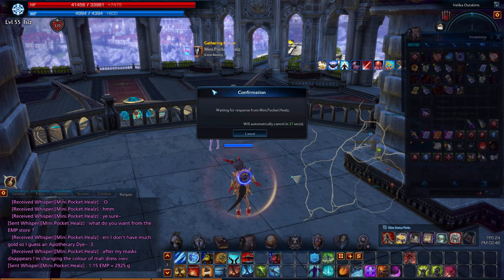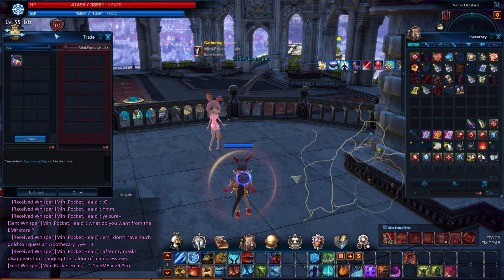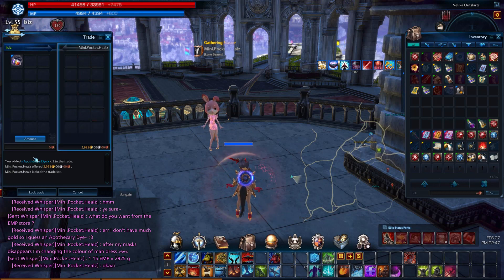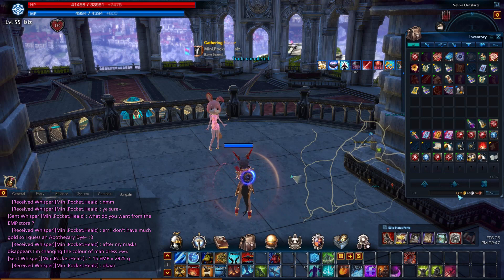Click on them, then click Trade. Put the item there, then make sure they have what you want. Then lock the trade. That's how you buy EMP — you could be on either side, of course. You don't have to sell; you could just buy.